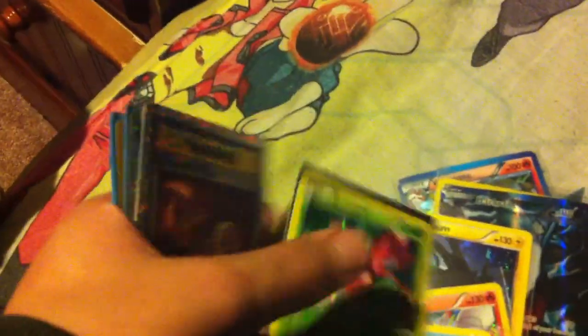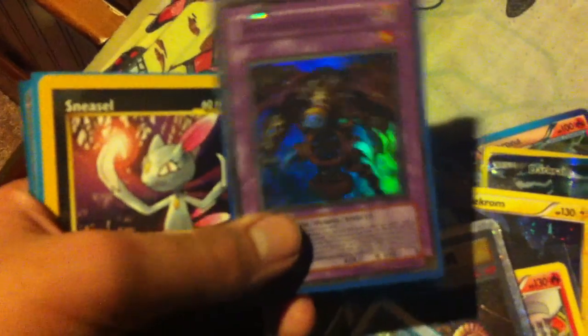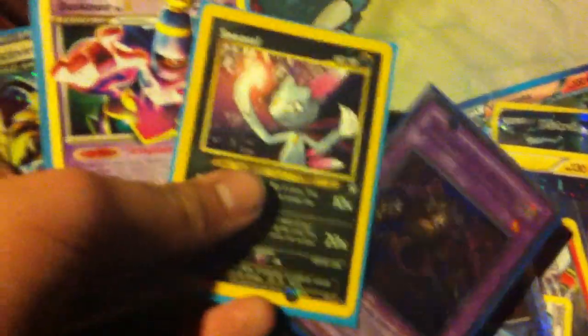Now for the last of these — these are some promos. Volcarona holo, Genesect holo, Full Art Giratina, another Full Art Giratina, Full Art Darkrai, Red Genesect, Zekrom, Reshiram, Kyurem, some old Trainer cards, and Dark Blastoise. For some reason I have a Yu-Gi-Oh card in there, Sneasel which was banned, Dustox EX, and Electivire EX.